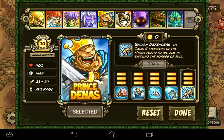And his activated ability, Sworn Defenders, calls 5 members of the Kingsguard to aid him in battling the hordes of evil. Calling 5 people — you can call them down to hold a line, on top of being able to stun 9 people, so that is pretty good. As you can tell, this guy is pretty average: a heal, a crowd control, damage, crowd damage, and a block.